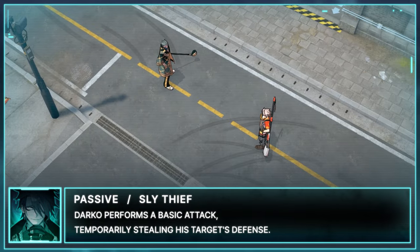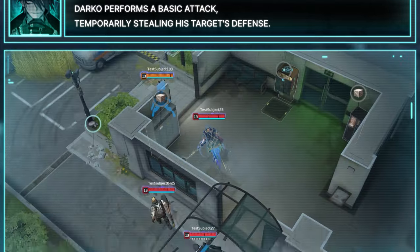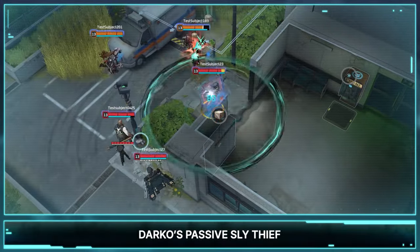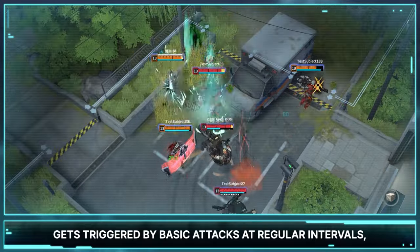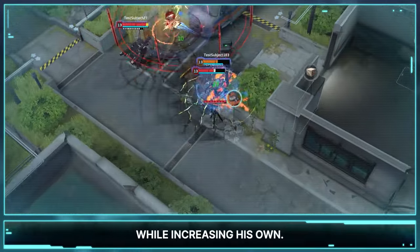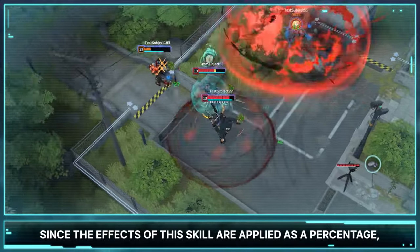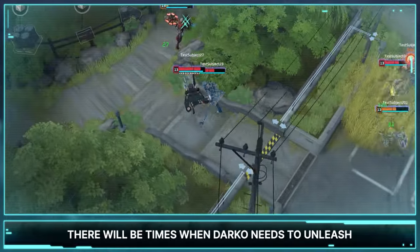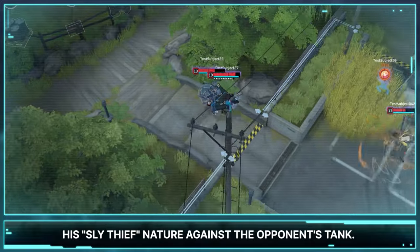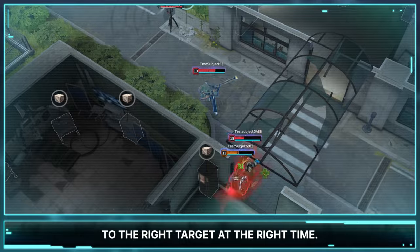Passive: Sly Thief. Darko performs a basic attack, temporarily stealing his target's defense. Darko's passive gets triggered by basic attacks at regular intervals, temporarily reducing his opponent's defense while increasing his own. Since the effects of this skill are applied as a percentage, there will be times when Darko needs to unleash his Sly Thief nature against the opponent's tank. Therefore, it's crucial to apply this skill to the right target at the right time.